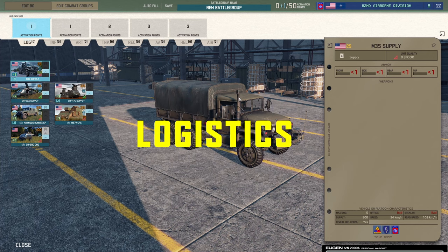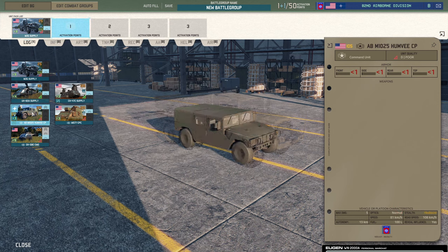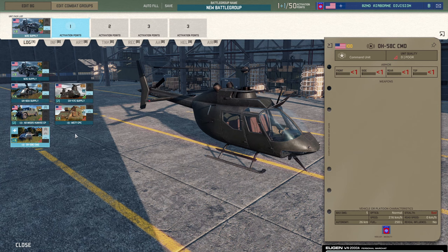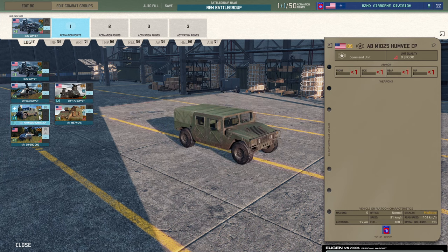Straight away we're in logistics, so you've got a few choices here. We're going to want the M35 supply — I'm going to take that regardless because it's pretty decent. Then you have an option of your commands: you could take the Humvee, which is obviously forward deployable as denoted by the new parachute symbol, that is part of the Airborne. You also have a chopper, which I personally wouldn't touch with a barge pole. You also have the option of the M577 CPC, which is basically a slightly armoured command vehicle — obviously considerably slower than a Humvee.